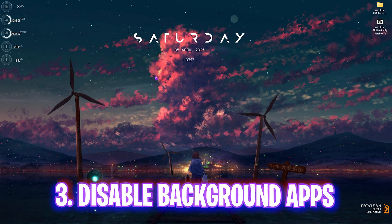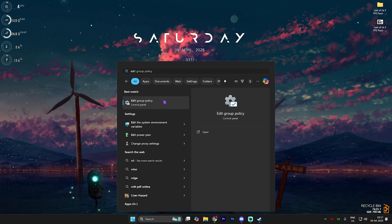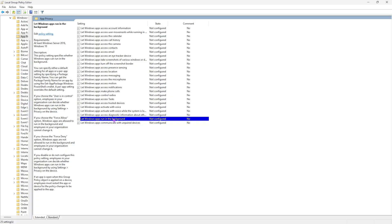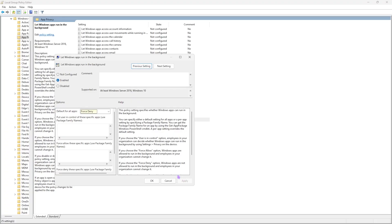Next step is disabling unwanted background applications. Search for Edit Group Policy — this is only available for Windows Pro users. Head to Computer Configuration > Administrative Templates > Windows Components > App Privacy, and find 'Let Windows apps run in the background.' Double-click it, enable the policy, but set the default for all applications to Force Deny. This ensures all background applications are disabled.